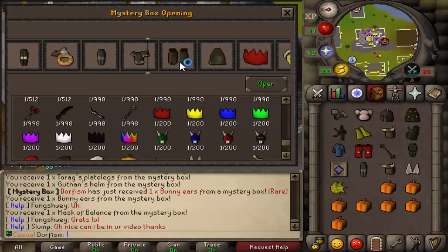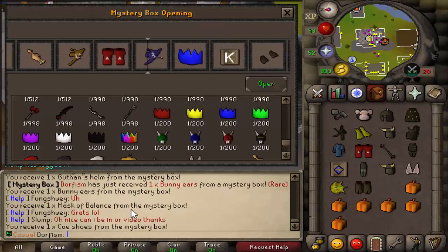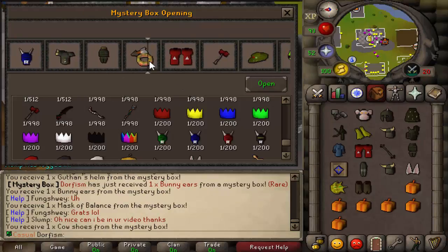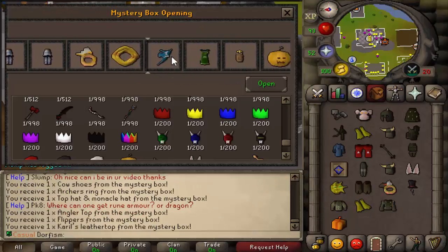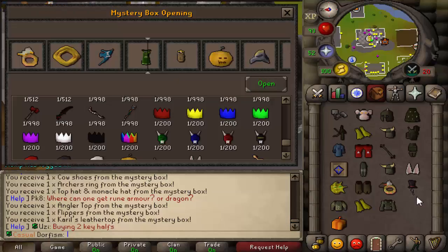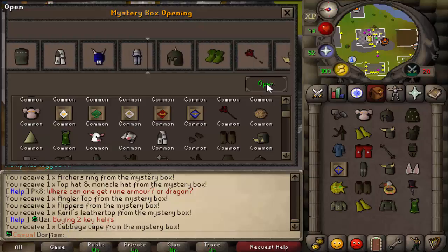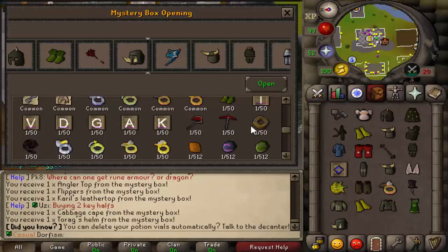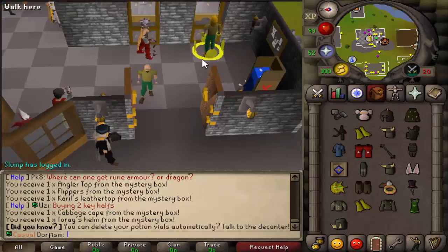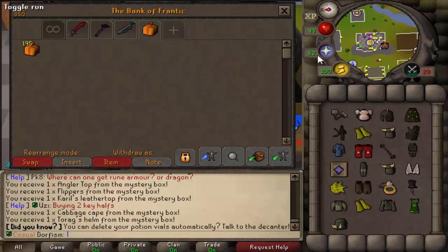More cow shoes. Archer's ring. I'm so rusty. I'd really like to get the gnome child hat. That's our first inventory — not too shabby. So I'm just going to do the rest of them and speed through all the clips and hopefully show you guys all the loot at the very end. I hope you guys enjoy, let's move right into it.